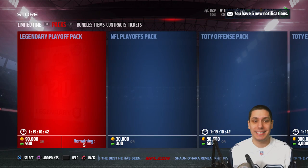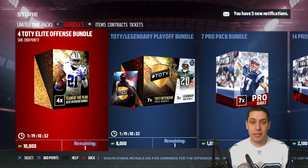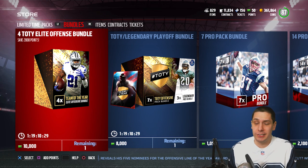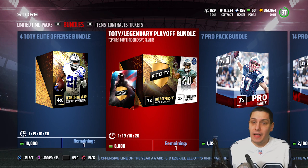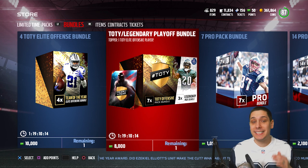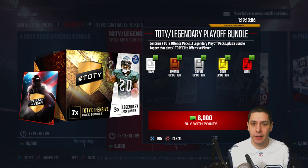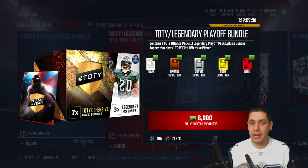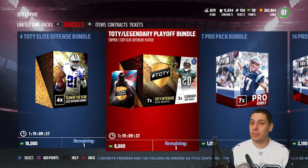They also have bundles currently in the game, and the bundles are really the way to go if you're going to open packs. One bundle has four Team of the Year Elite players you could potentially get for $10,000 — basically almost $100. If you bought them individually it would cost $12,000, so you do save. There's also the Team of the Year slash Legendary Playoff bundle, which contains seven Team of the Year offensive packs and three Legendary Playoff packs — giving you a better opportunity to get a Legend than pulling standard Pro packs.